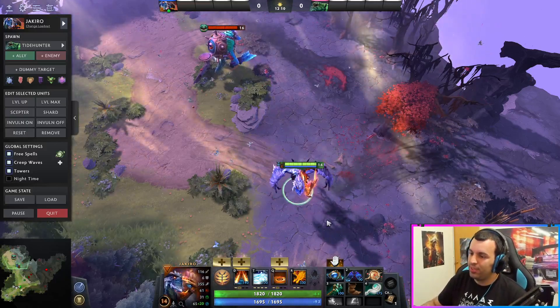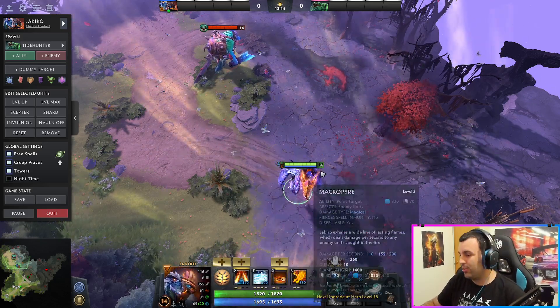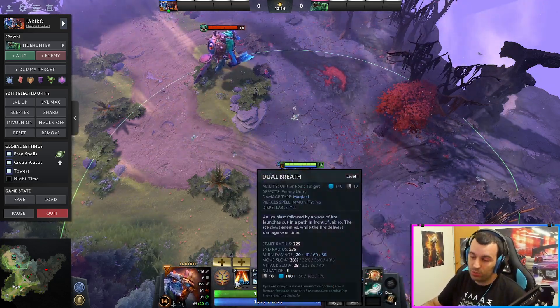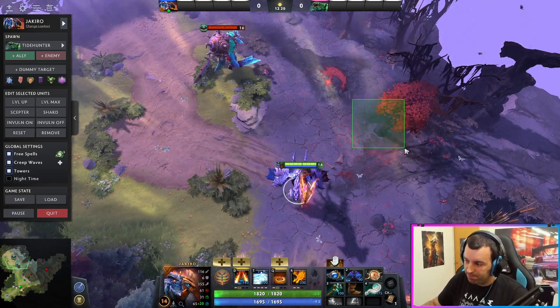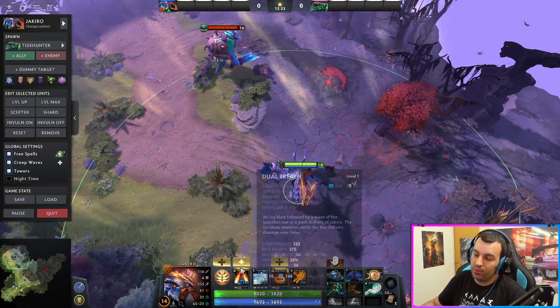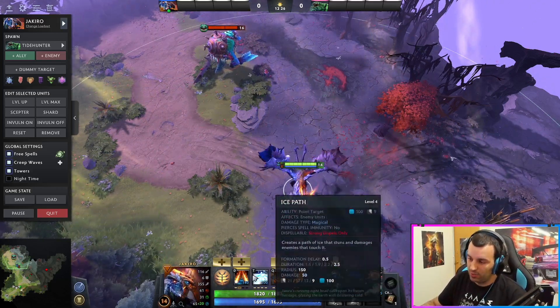Hello guys, next up we got Jakiro. This is an incredibly fun hero to play, really fun set of skills, utility - however you want to call it. Useful for any fight, for any pick. Whoever it is on the other side of the enemy team, if you pick Jakiro you will never go wrong. There's something for any hero to counter.